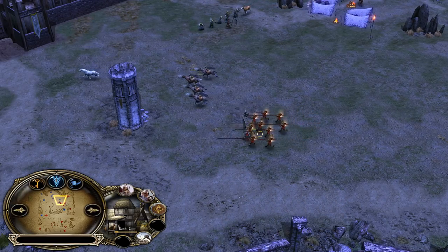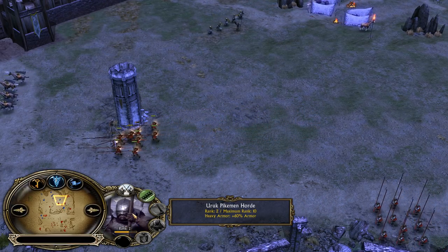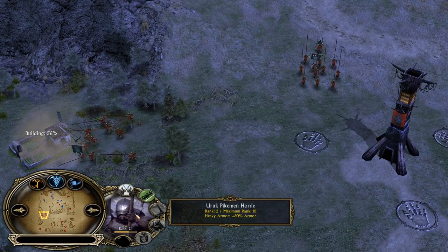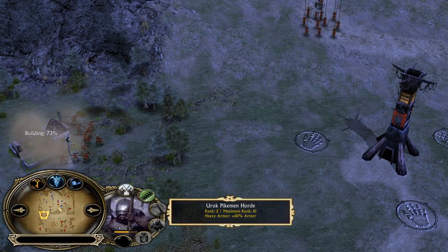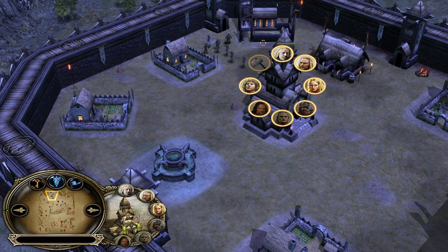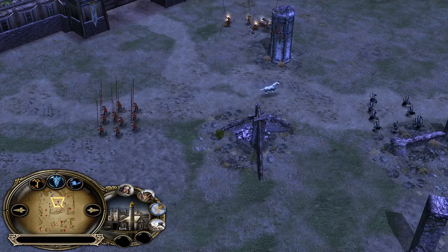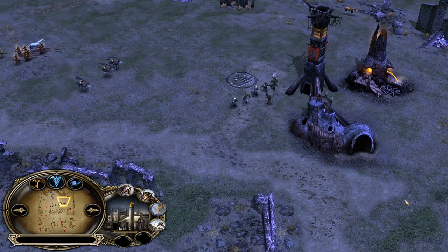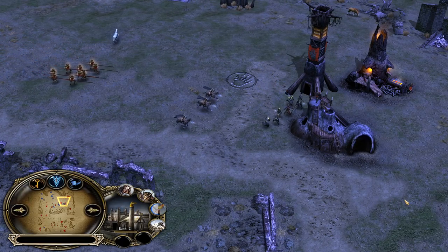Rohan is known for mobility — it's the only faction able to recruit archers on horse, which is a huge power spike. This way the Uruk-hai pikemen units from Isengard player Mergen can't be effective anymore, since they are very weak against archers and fire. So the Rohan player should be easily able to deal with them. Also, Theodine is going to be recruited at some point to boost the damage from the Rohirrim Archers even further.